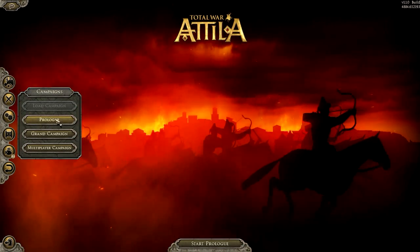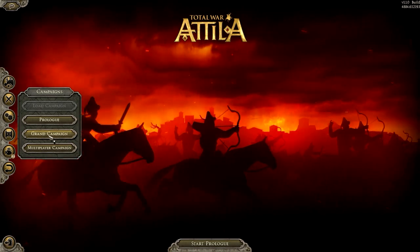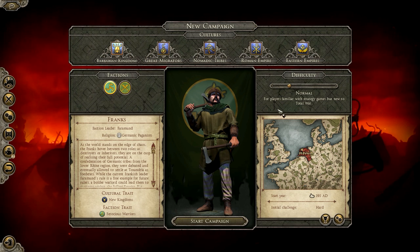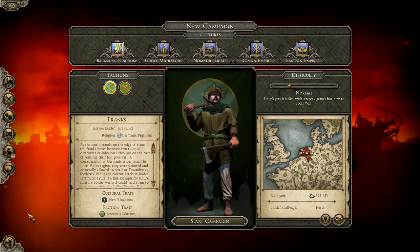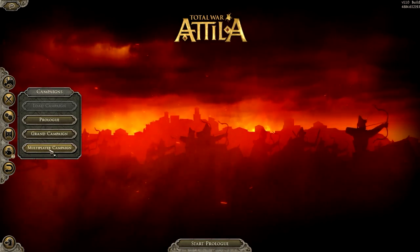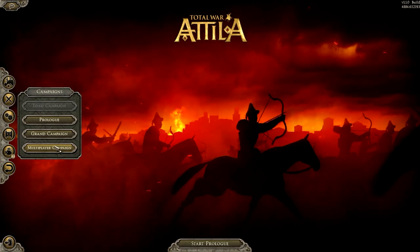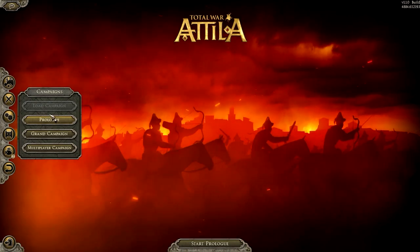There are three campaigns: a prologue, a grand campaign, and the multiplayer campaign. The grand campaign is basically the meat and potatoes of Total War Attila — you pick a faction and you fight for control of the known world. This is where most of your time is probably going to be spent. You also have the option for a multiplayer campaign, which is the same thing but with someone online, and you can either play cooperatively or against each other. Either way you'll still have computer-controlled characters. The prologue, as I said, is the tutorial.